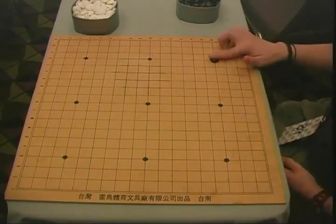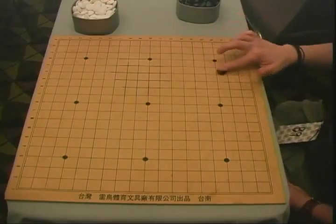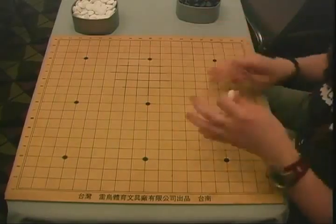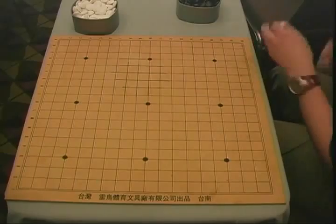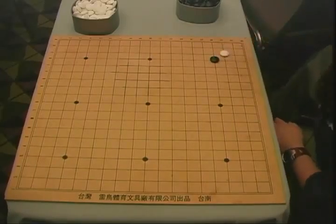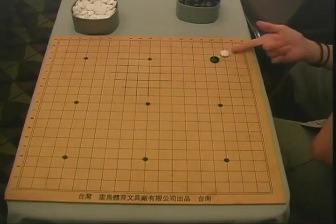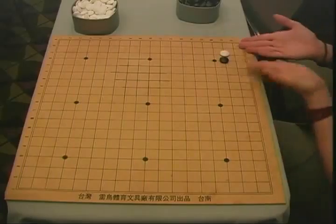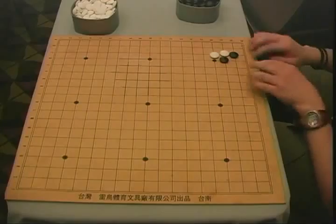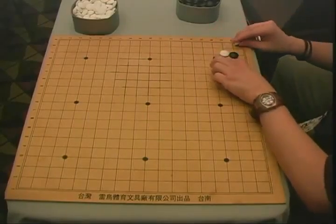This is a common move, and so is this one — everything in this area is roughly equivalent. It depends on how you want to play your next move. If you're sure your opponent will play here, maybe you adjust — play somewhere stronger so that if they go out here, you've got control of that side.